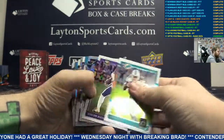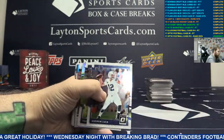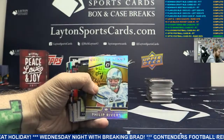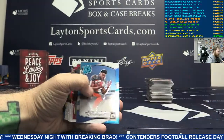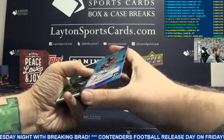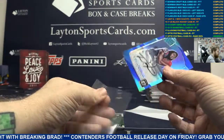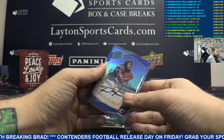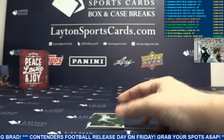Handful. Base, got silver Kelvin Benjamin. Silver Gridiron Kings Phillip Rivers. Got a red Davis Webb, Giants. And auto to 75, rated rookie on-card auto - Deontay Foreman, Houston. Nice hit, AFC South, congrats. Double D, nice one there.